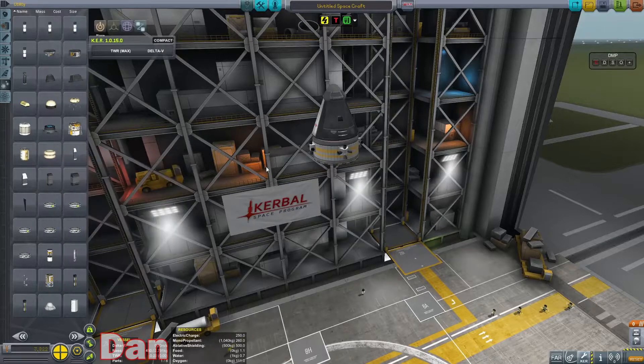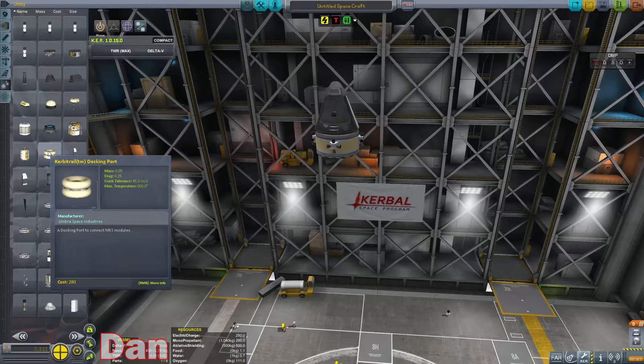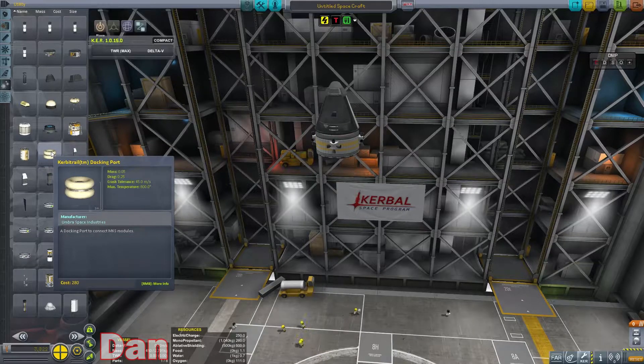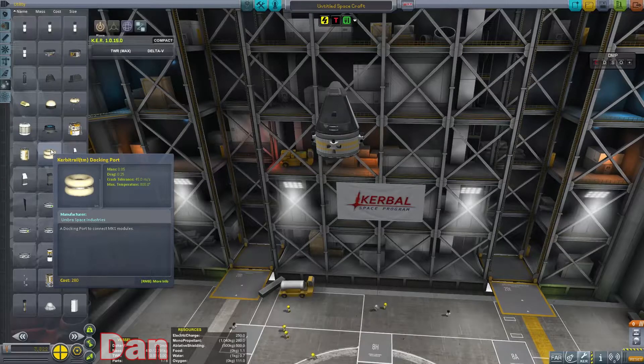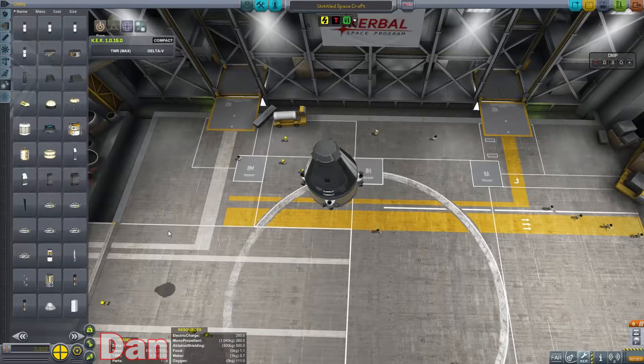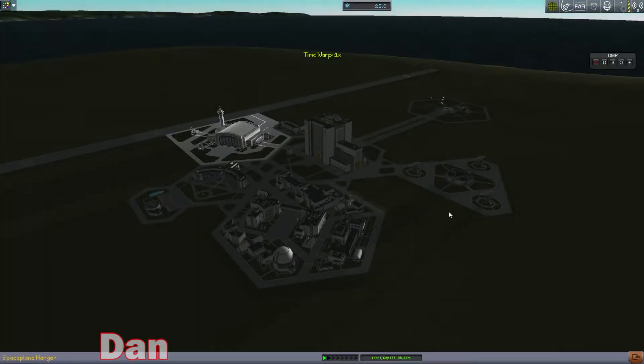I was playing in sandbox mode trying to figure out how the OKS docking ports worked. I couldn't figure out how they work — they're the Curb Trail docking port. They didn't work in the way that I thought they should work, and they don't work like regular docking ports. That's for sure.